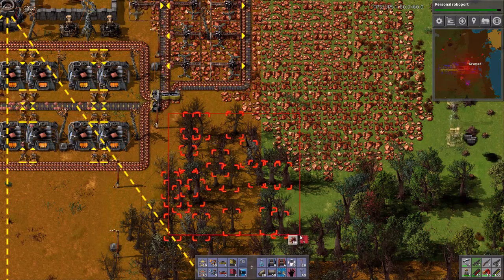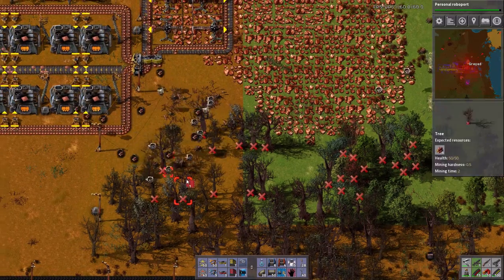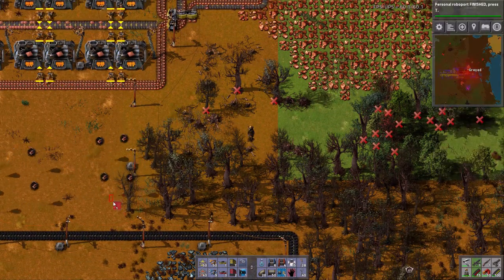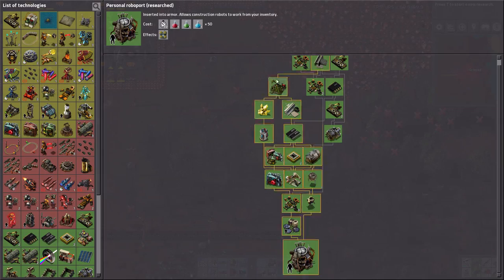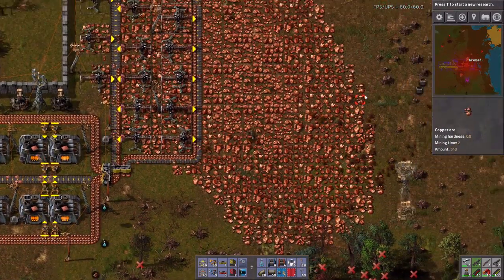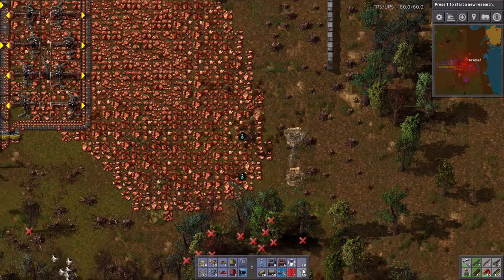Let's get more of these trees out of the way. They served their purpose — they kept the biters at bay. And there's my personal roboport. Let's get a few more and extend the walls a little bit more.